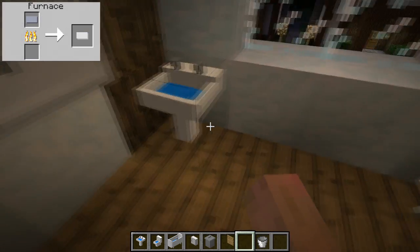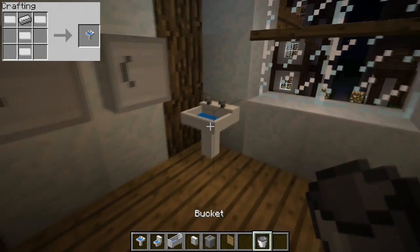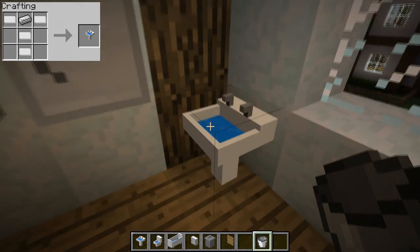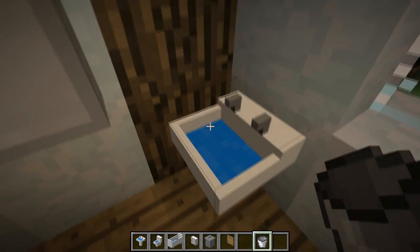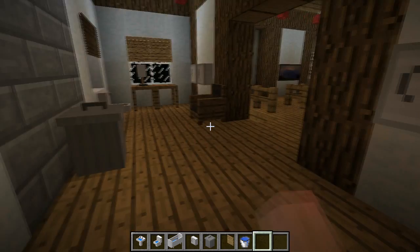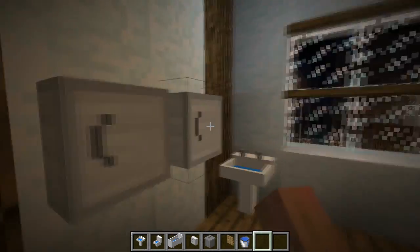Here's a sink — it's got a nice model. This actually does have a function: if you've got a bucket you can right click on it and fill the bucket with water, like that. You can then place it down, but I'm not going to do that because I don't want to flood my house, which would not be good. And here are just two more cupboards. That pretty much sums up the bathroom stuff.